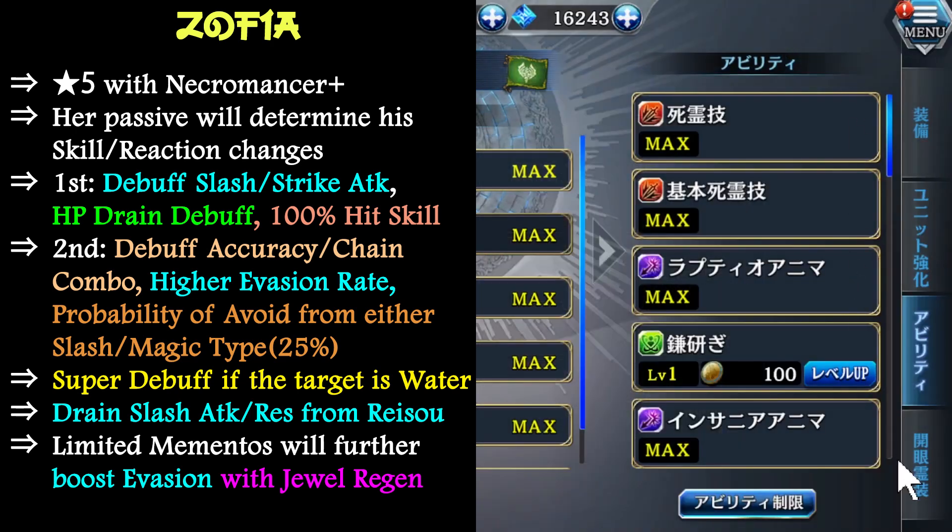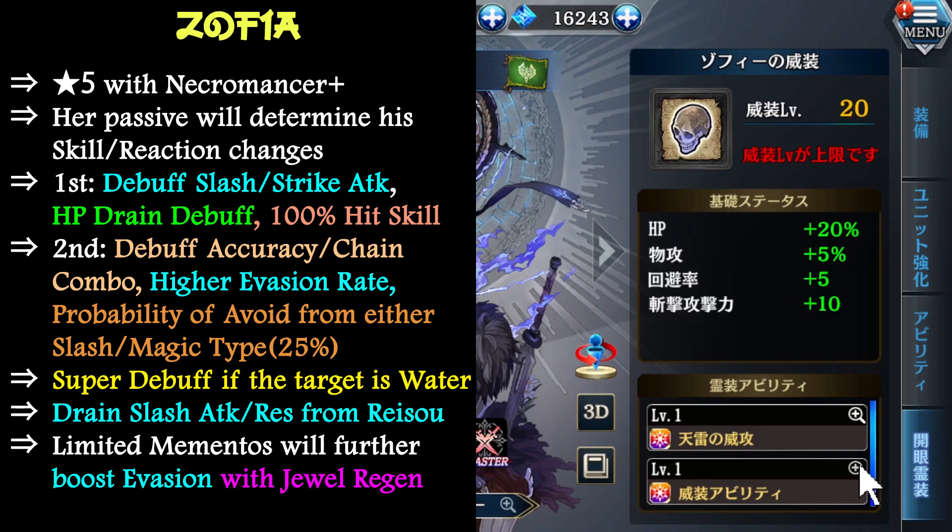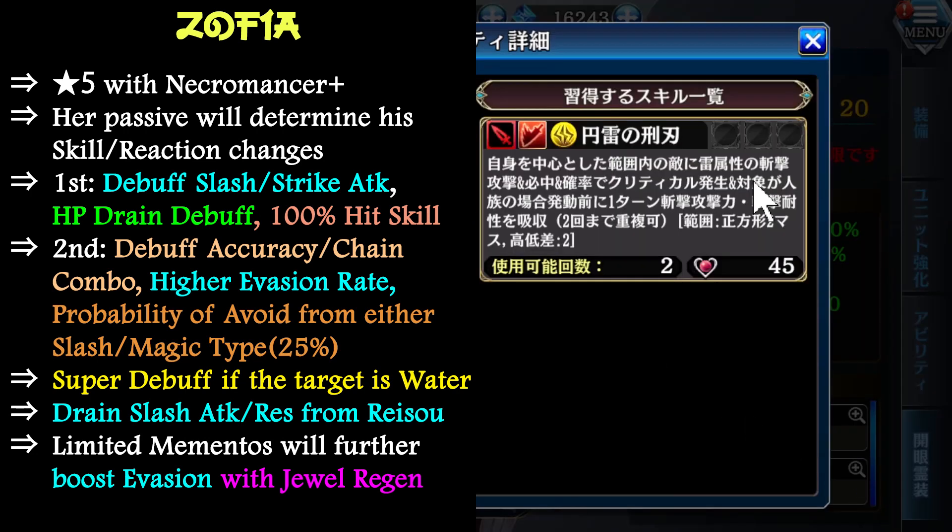There is one more skill from laser skill level 20: when the opponent is a human unit, she reduces the opponent's slash attack and resistance before she uses this skill for 1 turn. So even if the opponent's slash resistance is 100, she can still deal some damage. At the same time, her resistance and attack increase as well, stackable for 2 times. The shooting range is 5×5 within herself — considered pretty big, and only targets enemies.